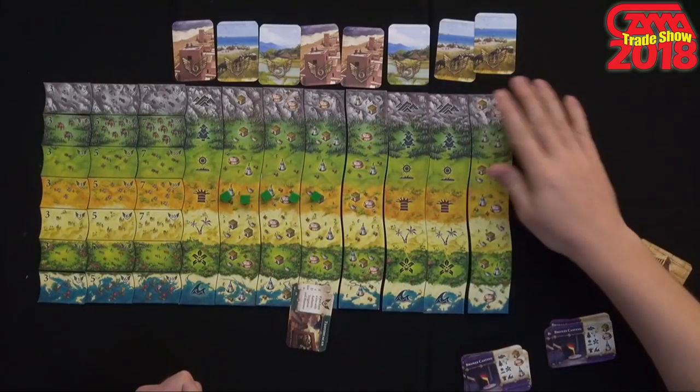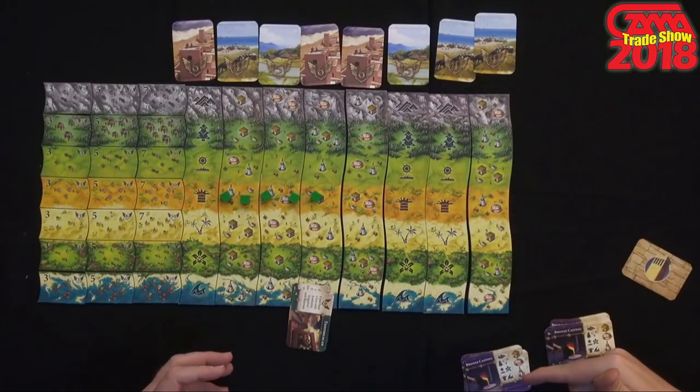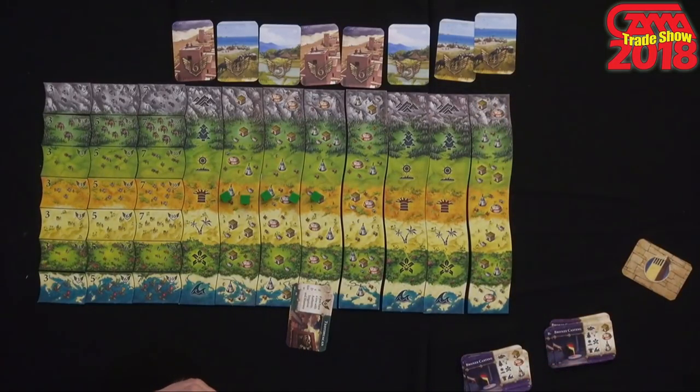The game ends in one of three ways: if the last tile is fully populated with cubes; if you run out of all 30 of your cubes, or your opponent runs out of all 30 of theirs; or if two of these four stacks disappear. You technically have five stacks at the start, set one aside, and when the second stack disappears, the game ends.